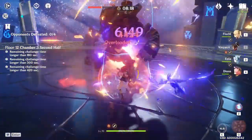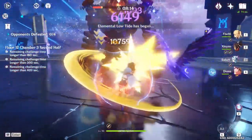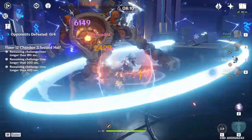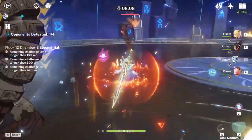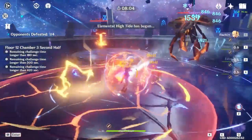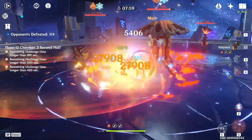At C2 or above, burst support Xinyan is probably one of the easiest characters to build in terms of stats, and today I'm going to cover exactly how you want to build Xinyan to maximize the DPS on her elemental burst. Don't worry if you don't have C2 yet — you can definitely still build Xinyan as a burst DPS, but you'll just have to work a little harder to get the desired stats.